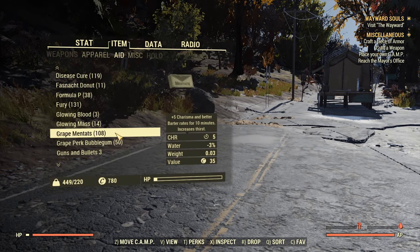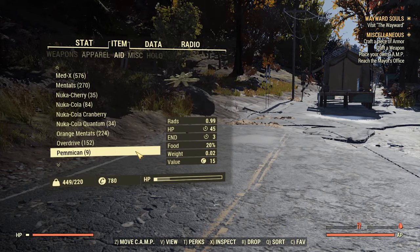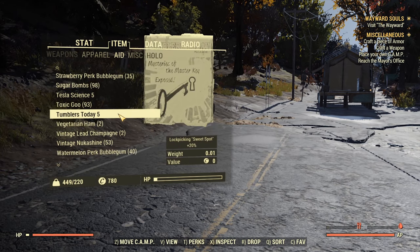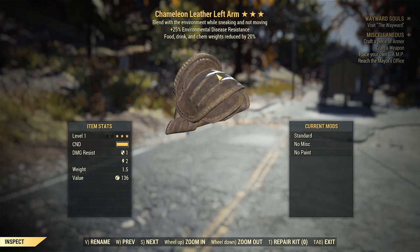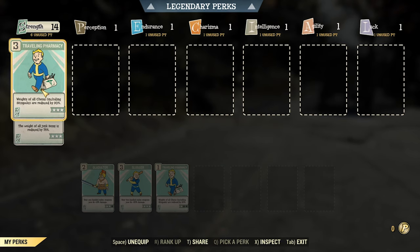Here's my mule for all kinds of buffs I use. I try to collect everything I find in loot and vendors. To have that much, I use a certain type of armor with a weight reduction legendary effect — 200% less per piece. So here they are. I have only 4 pieces, so 80% less.